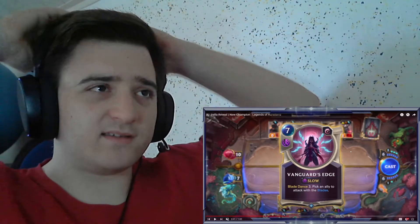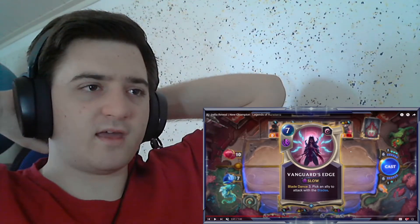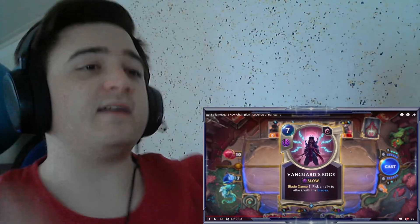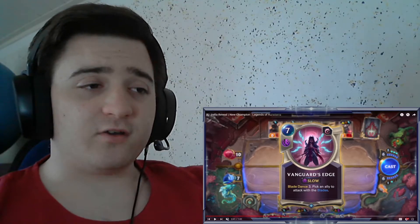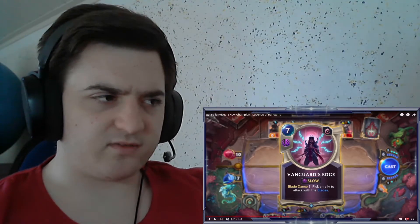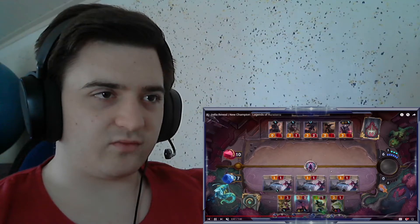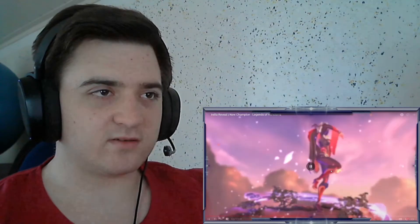Okay, now we have the big one — seven mana, slow speed. Vanguard's Edge — Blade Dance 3. Pick an ally to attack with the blades. This actually cries for Elusive synergy. I like the animation of this one as well — that's so nice.